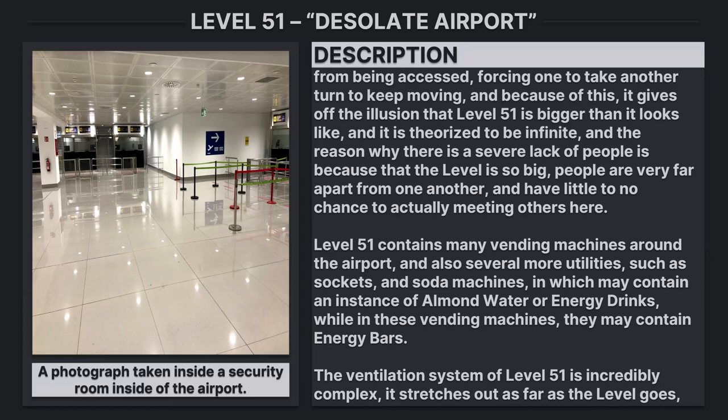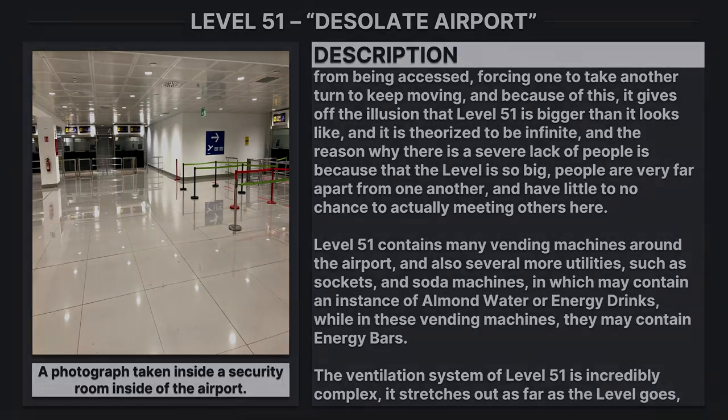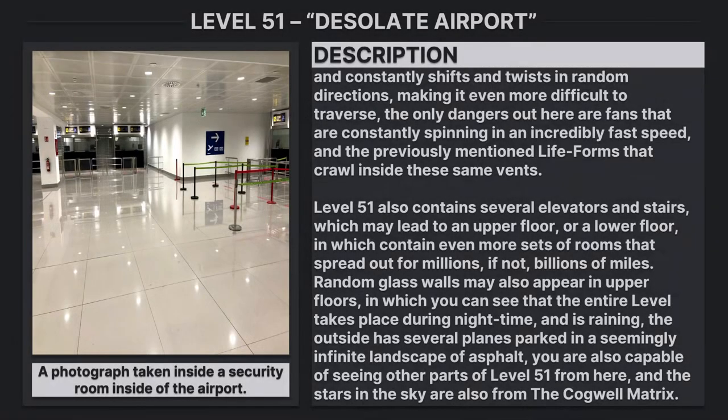The ventilation system of Level 51 is incredibly complex, stretching as far as the level goes and constantly shifting and twisting in random directions, making it difficult to traverse. The only dangers inside are fans spinning at an incredibly fast speed and the previously mentioned life forms that crawl inside these same vents.